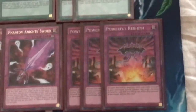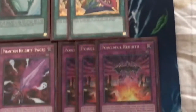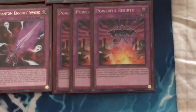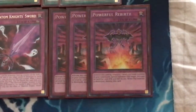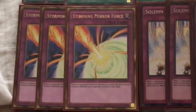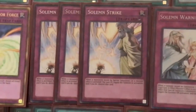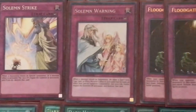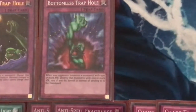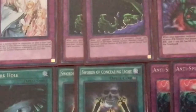Then we have the three Powerful Rebirth — I highly considered two, but with Pot of Desires in here it's important to have the third one. There will be times where your opponent is able to get over your Barrier Statue or Fossil Dyna and you need a way to bring it back to prevent them from going off, or to bring back a Fossil Dyna when you have the Drought on board to go for extra damage. Still playing three Mirror Force as our battle trap. Then the Solemn quartet — triple Solemn Strike and one Solemn Warning — double Floodgate Trap Hole, and one Bottomless Trap Hole to round out the main deck. It's 40 cards: 7 monsters, 14 spells, and 19 traps.